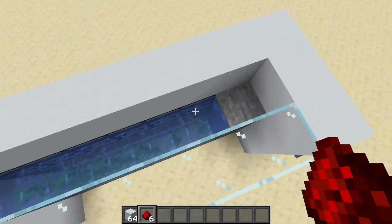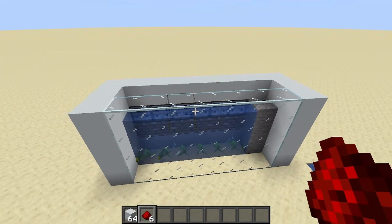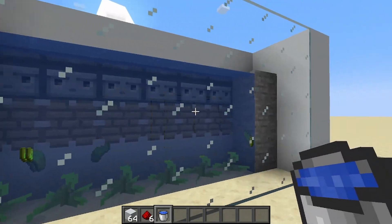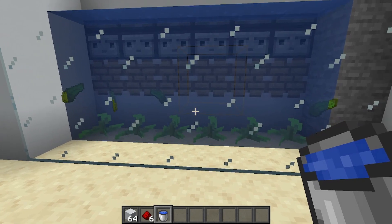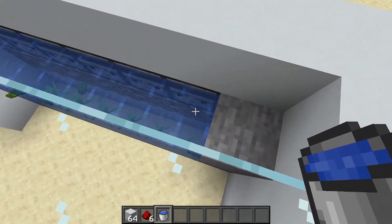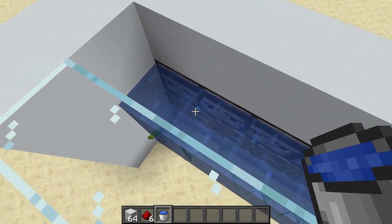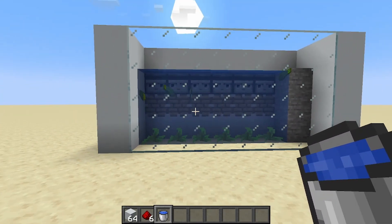What you should be able to do now is break one kelp and all the rest will break with it. Placing all 18 kelp was supposed to convert all of the blocks here into water sources, however for some reason that's not working for me. All of these blocks need to be water sources, so what you need to do is manually place in water buckets like this if that doesn't work. Now hopefully these should begin to float upwards — yes, good.